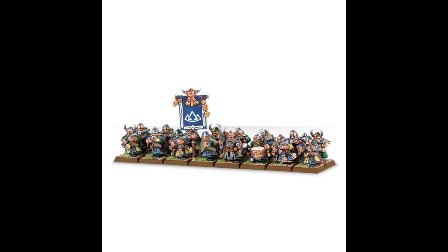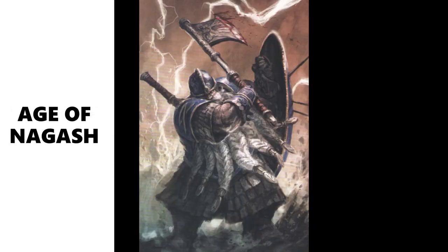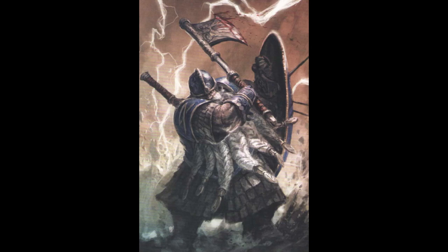Now stepping up in combat effectiveness: the Longbeards. Lots of lore behind them — they're the grumblers, the ones who hold grudges longest among the Dispossessed. Importantly, they are generic battle line for the army. Minimum 10, maximum 30 models, costing 100 points for 10 or 270 points for 30, giving a 30-point bulk discount — small but useful when building a list.